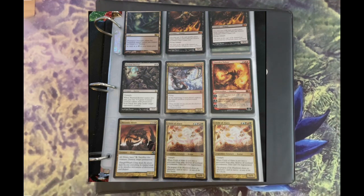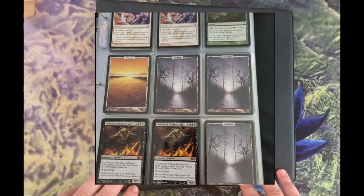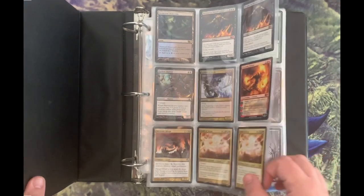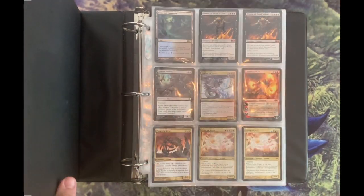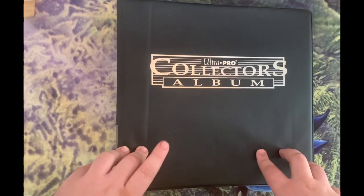I jumped in the car - there are two photos from the ad I'll pop up now. It was from the first two pages of this binder, and I took one look asking $50 and said yep, I'll come pick it up. I think I picked this up within 10 minutes of it getting posted online. I saw it was like a playset of Demon of Death's Gates, some unhinged full art lands - unglued, I keep forgetting.